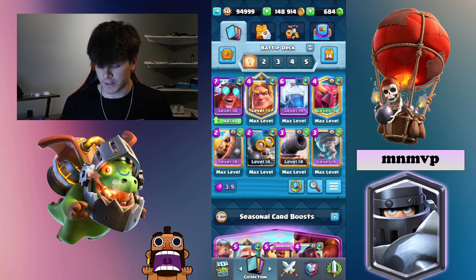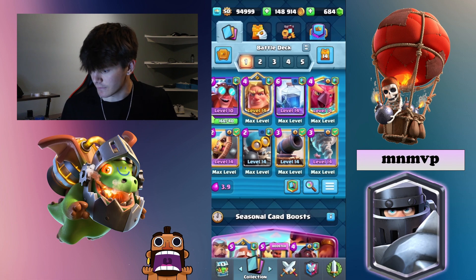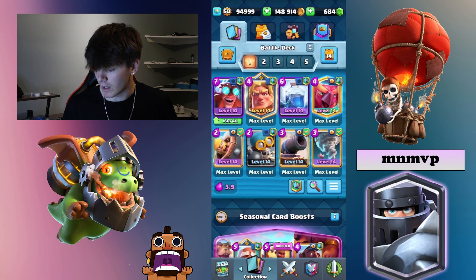The Bomber is amazing on defense. The Barbaro, in my opinion, is better than the Log in a lot of scenarios. The Cannon, which I would pretty much always argue as a top card in the game, is really strong in every scenario. On defense, you've got the Phoenix, the Golden Knight, E-Giant sometimes as well. Lightning can be really good on defense. Tornado, in my opinion, is the best card in the game. This is just an insanely strong deck in every way.